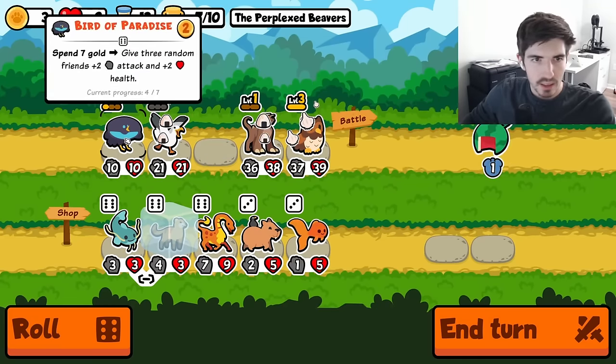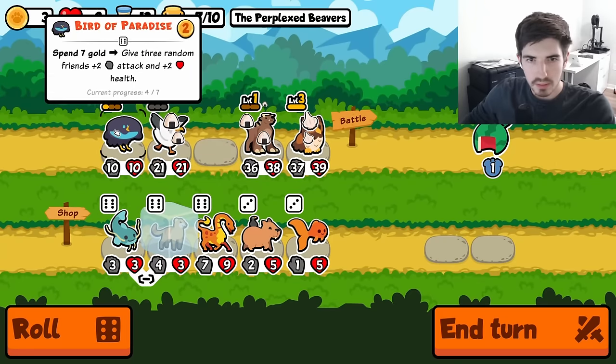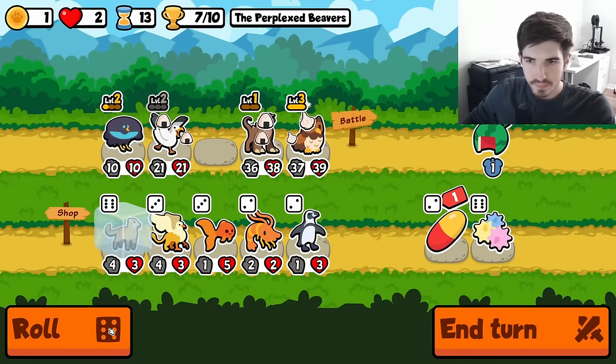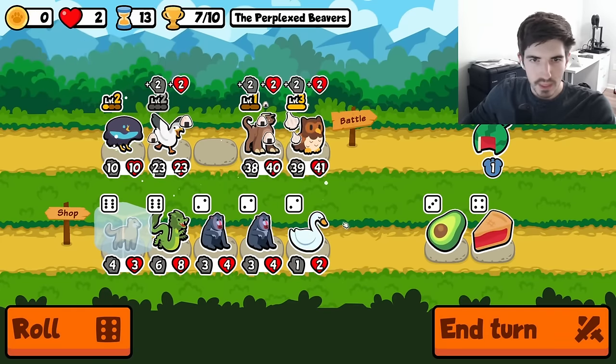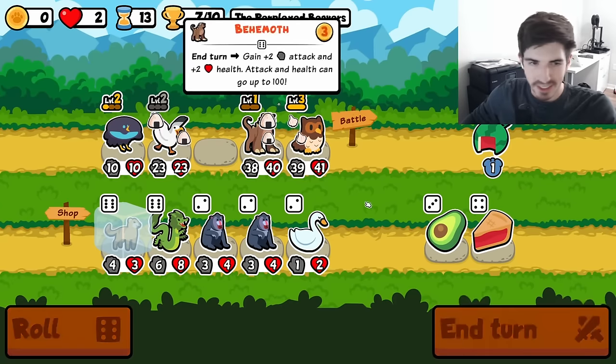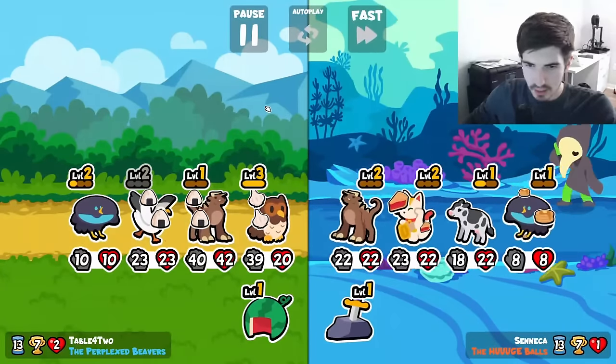Straight up, I think we just buy you, sell you — actually, maybe we roll. Yeah let's roll — you don't need to buy anything. That way we get the 2-2 guaranteed on these guys. I'm loving where we're at right now. Behemoth has almost exceeded 50-50. Always a good sign.